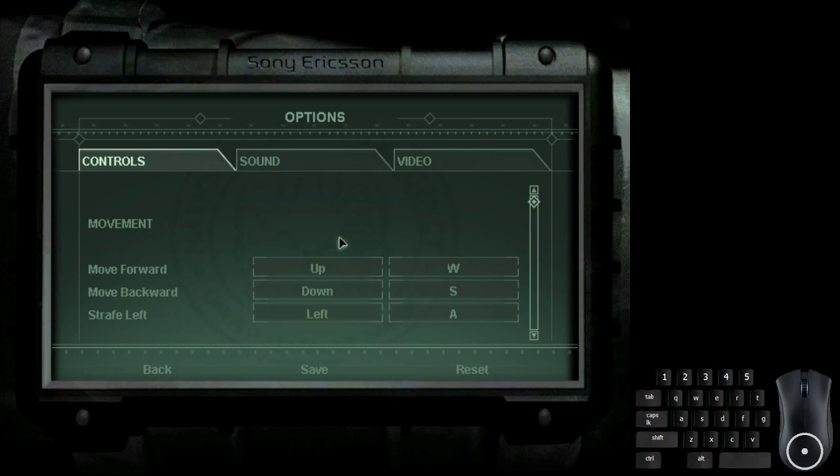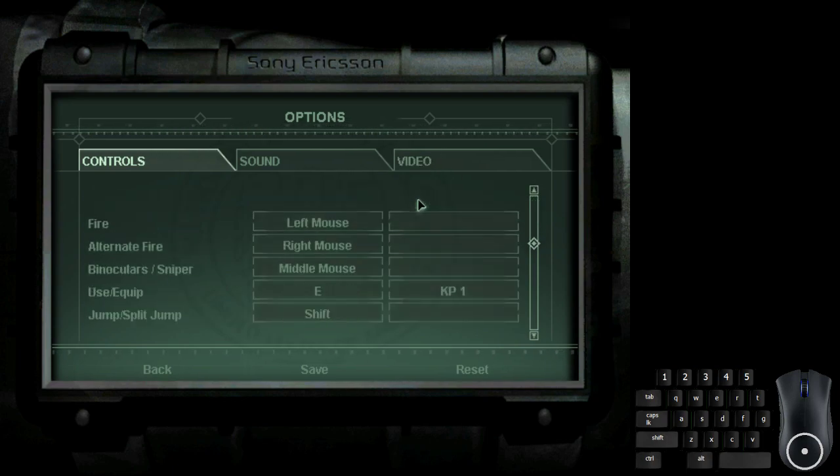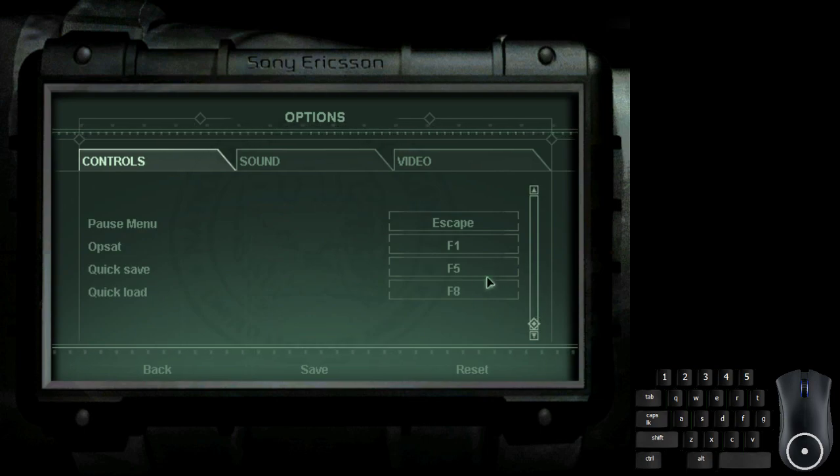First thing is controls. I don't have to change any of these keybinds, but I suggest you change them to what you're comfortable with. Two particular keybinds I want to highlight are quicksave and quickload, because with this route you'll be quicksaving and quickloading a lot. It would be annoying to reach over to F5 and F8 every time. You can't change quicksave and quickload through the controls menu — you have to modify game files. I have a tutorial linked in the description that explains how to do that.